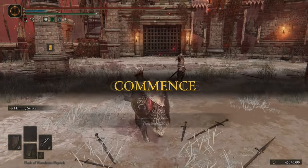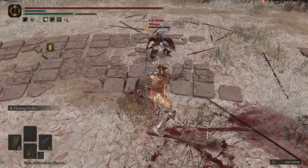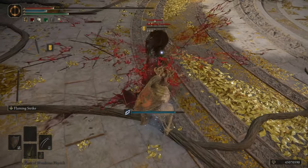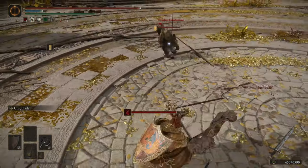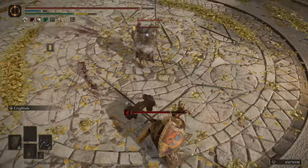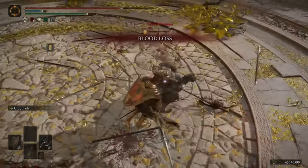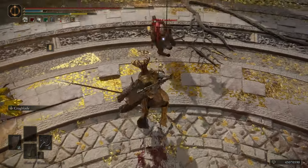I have Raptor Talons — the running R2 combos into an R2, and an R2 combos into another R2. It's not as good as Katar, but people seem to like it, especially on Occult infusion, so I decided to slap it on this build. Then I have Warped Axe with Cragblade — very good. The Warped Axe has a unique R1 chain where the second R1 has a very good backswing that can punish attacks pretty well. You can sometimes get off an R1 and the backswing is fast enough to land another R1 before they roll.